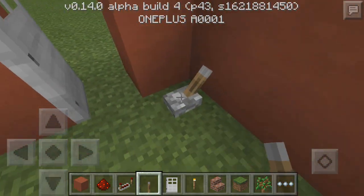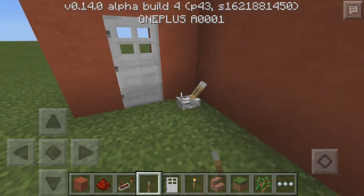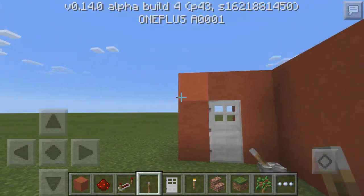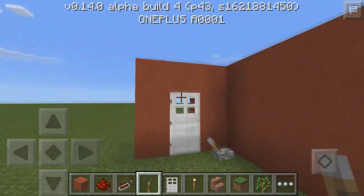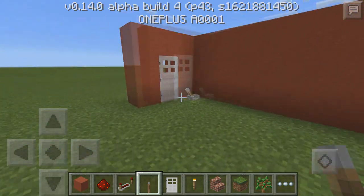it opens the door and I can walk through. But if I come over here and click this lever and then click right here, you can see that I can't actually open the door anymore. This is because the redstone is actually being blocked. Now I'm gonna be showing you guys how you can actually do this — I have all the redstone hidden right here.